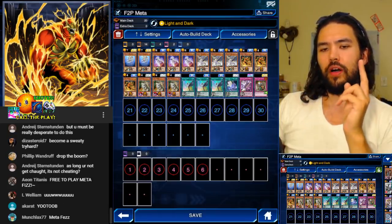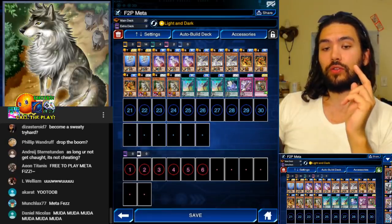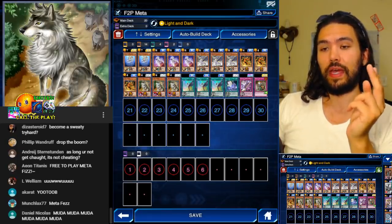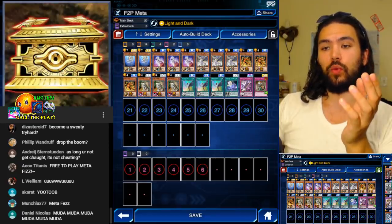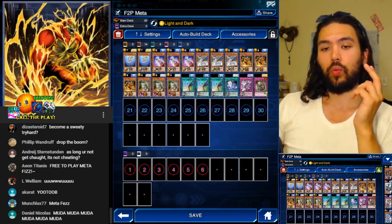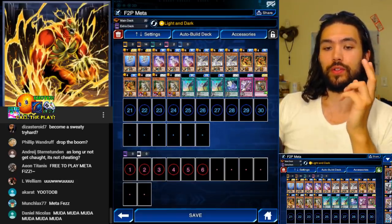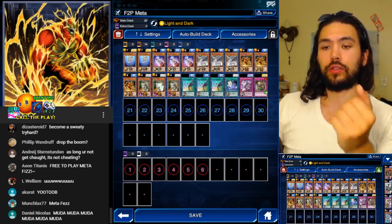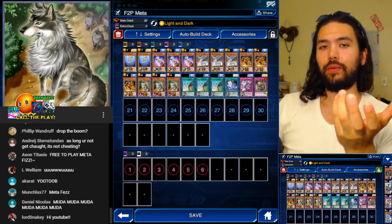We're instead using Voltic Kong and the skill Light and Dark. What is Voltic Kong? Voltic Kong is a Light Beast, and we can use Light and Dark to search our Dark Beast. That way, even without going into the Silent Waifu structure deck, we have six starters — either we start with Aloof Lupine, or we start with Voltic Kong, search for the Lupine, and go into all of our Metaphys combos.